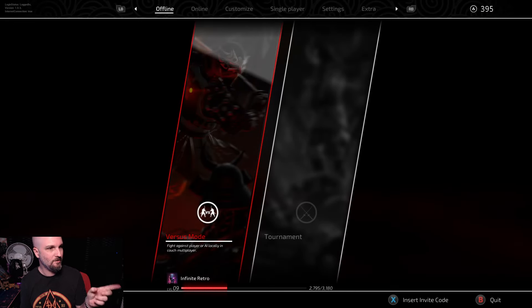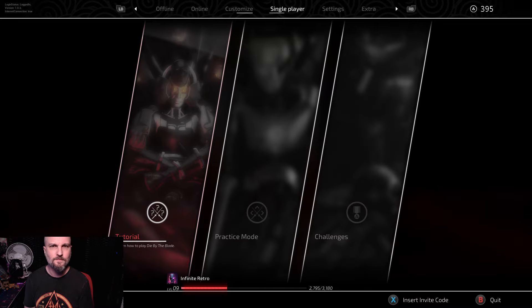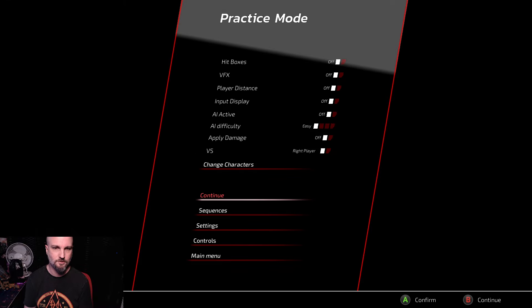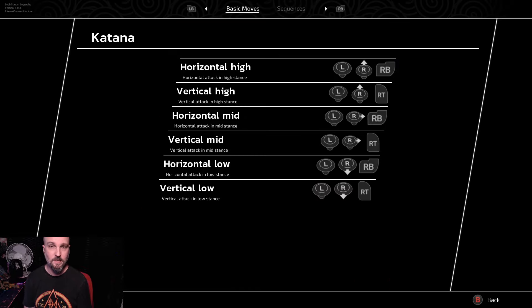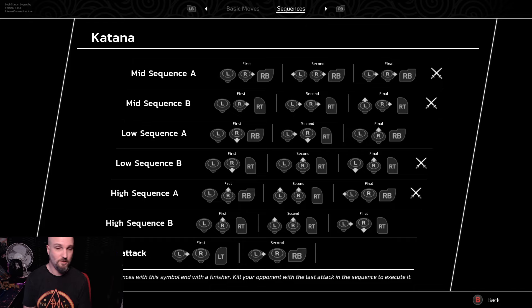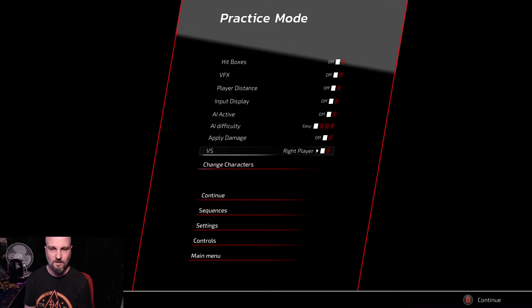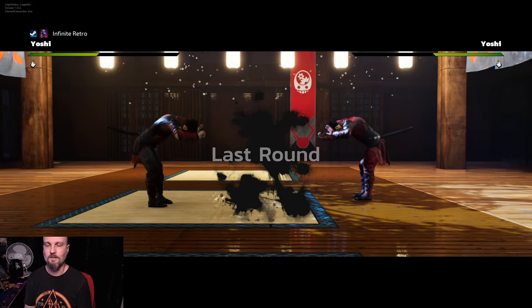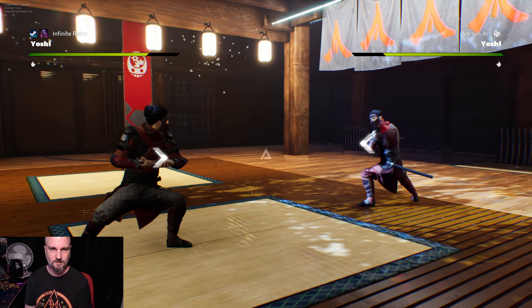As you level up you'll unlock different characters and different weapons. Setting up a stage showcase — practice mode might be the easiest way to choose different stages. You can versus a player or AI difficulty. You can check all the sequences available for the katana in here as well, which is pretty cool.